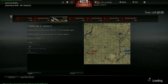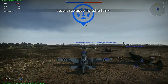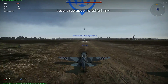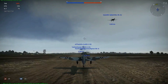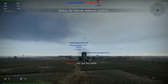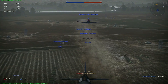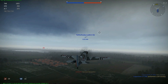Nous allons décoller avec le D521 en bataille historique. Nous sommes là pour attaquer Berlin avec une coalition de divers appareils des forces alliées — des Anglais, des Américains, des Russes et des Français. Le climat n'est pas forcément à notre avantage, une dure météo aujourd'hui sur le front allemand. Des appareils peuvent apparaître à tout moment dans les nuages, il va falloir faire attention.